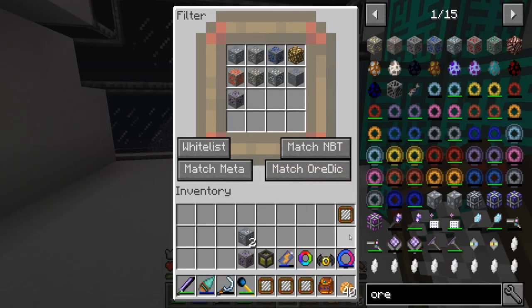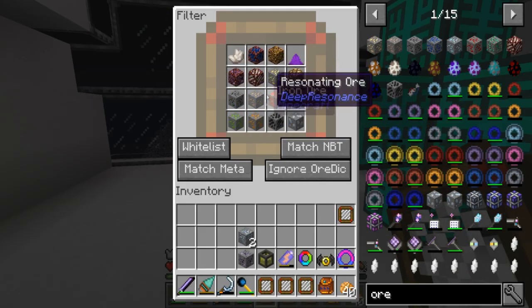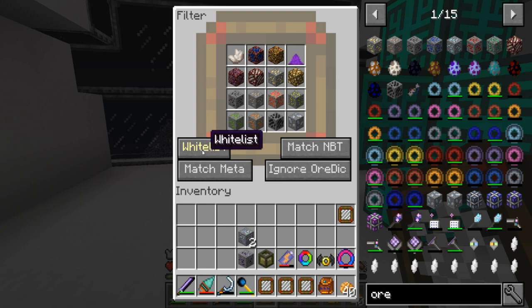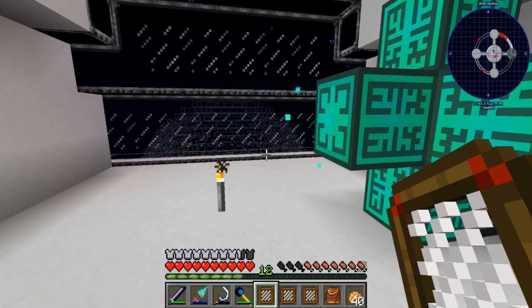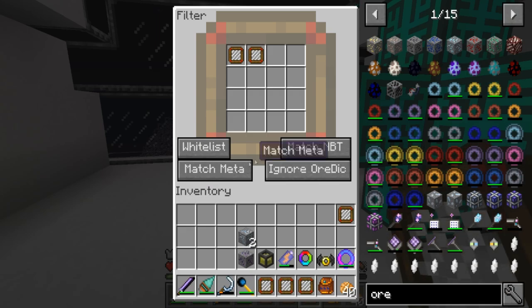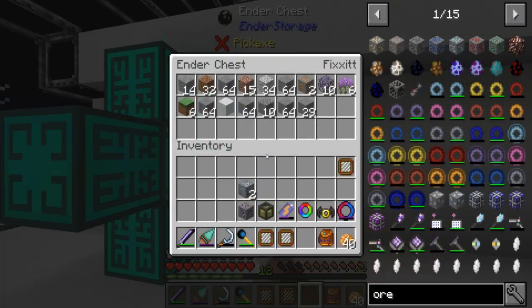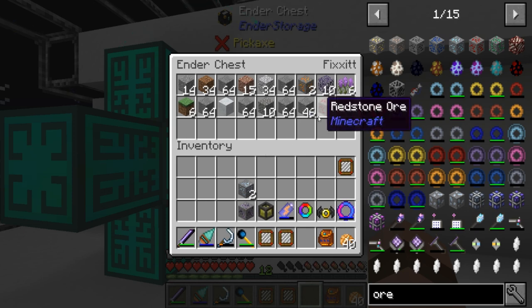One thing I've just noticed here is this little whitelist button. I had this marked as blacklist. So I'm gonna put match ore dictionary and whitelist on this one, whitelist match ore dictionary, and this one the same thing - whitelist match ore dictionary. Let's see what happens. I'm still getting stone but I got redstone ore!